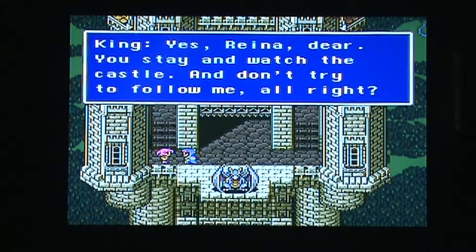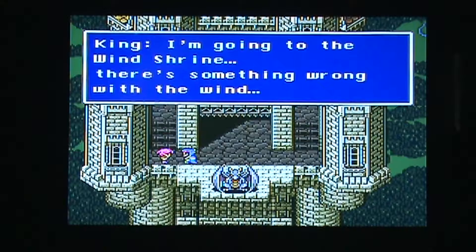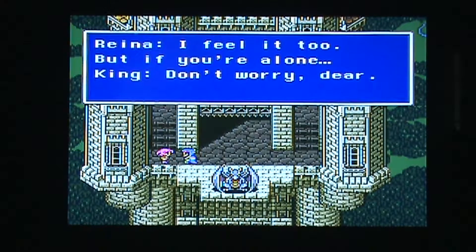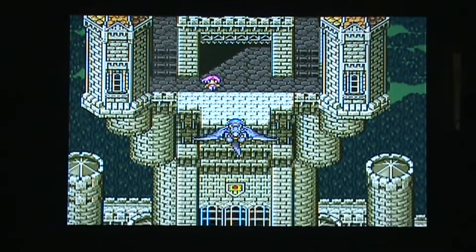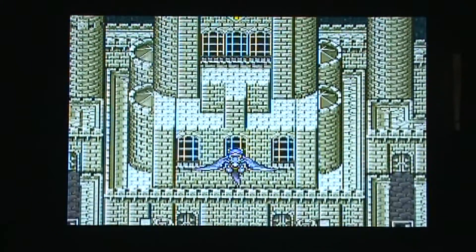We hear the story intro dialogue: 'Father, must you leave?' 'Yes, Raina dear. You stay and watch the castle, and don't try to follow me, alright?' He's going to the Wind Shrine — there's something wrong with the wind. He's got a dragon, of course, because if you're the protector of a wind shrine, why wouldn't you have a dragon? And now we're on a boat, because that was totally not a non sequitur.